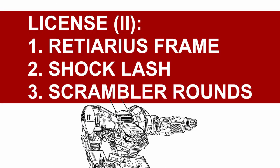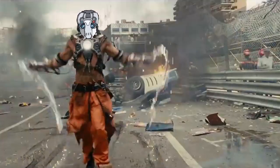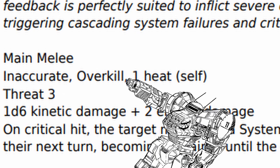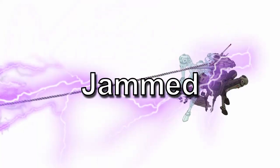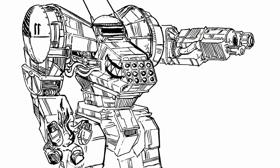Aside from the Retarius frame itself, you get Shock Lash and Scrambler Rounds in the second section. Shock Lash — shockingly painful. Good damage, decent threat, overkill, but has inaccurate and 1 heat cost to use. Upon a critical hit, the target must pass a system save or get jammed until the end of their next turn, getting impaired instead if they pass. Now, immobilizing people is good and all but that obviously won't help if they can still shoot or hack you — this is where this comes in to make sure they can't do anything either.